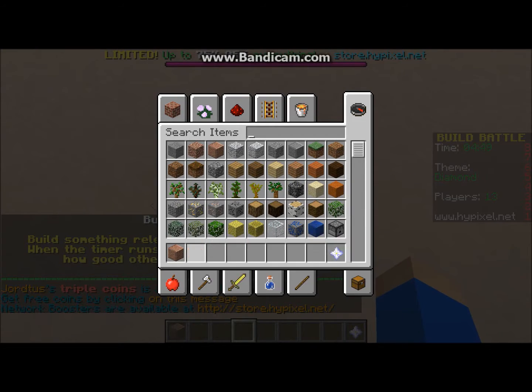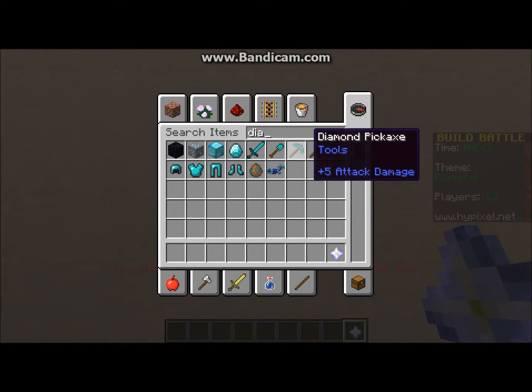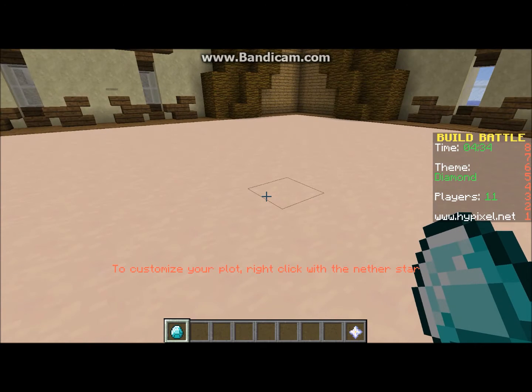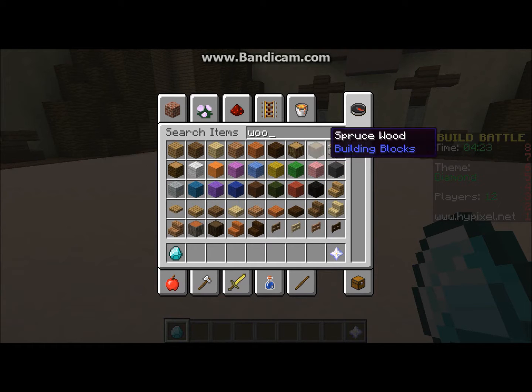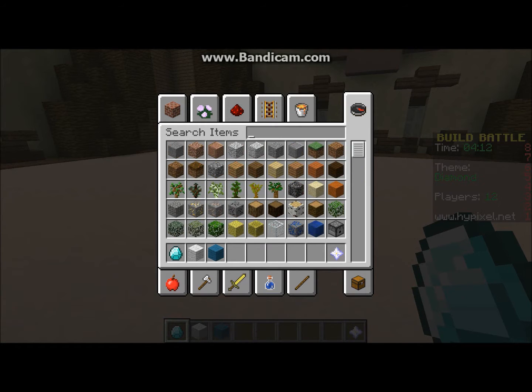We're gonna model this off a diamond, so I'm gonna get a diamond to myself. It's kind of like a teal, I think. We're gonna get white, cyan wool, and then we're gonna get cyan and light blue - no, that's just diamond.